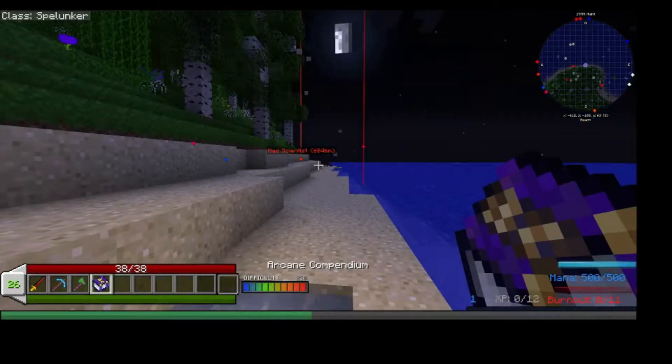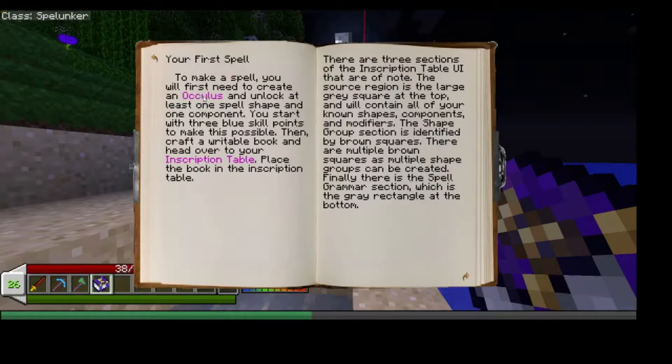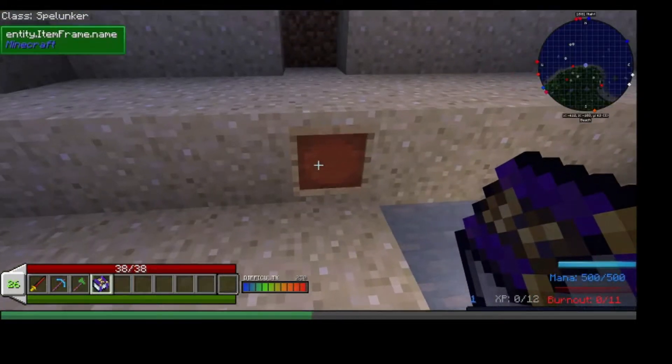It turns it into the one that we need — this is the Arcane Compendium. If you open it up, it tells you for your first spell to make an Oculus.